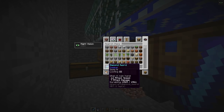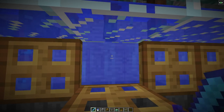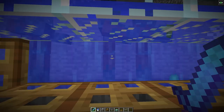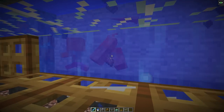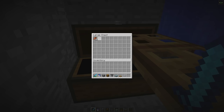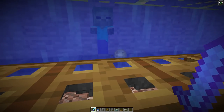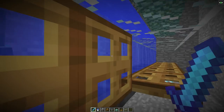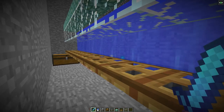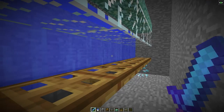As you can see they've turned into drowned mobs, and this one actually spawned with a trident. I'd suggest using a sword enchanted with Looting III and Smite V. I'll kill them all and see what I get — you definitely get rotten flesh but let's see if we get a trident. We didn't this time, but they are pretty rare. Use the trapdoors so they can't hit you before going in.